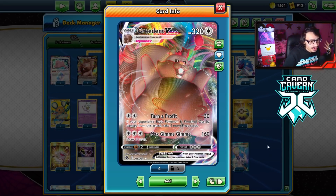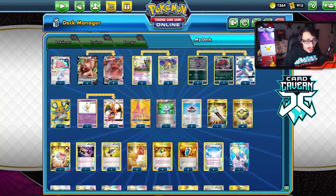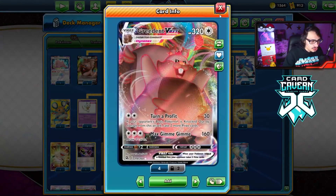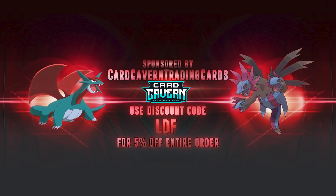If we're playing against a VMAX-focused deck, we can try to win by going Raticate, Stinger, and knocking out a tag team without using Greedent. But when we're up against basic decks, we have the ability to use Greedent. So that's the idea of the deck. We're bringing the video over to our sponsor, Cardcaven TCG.